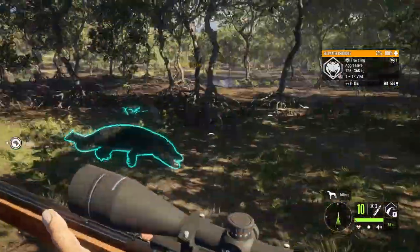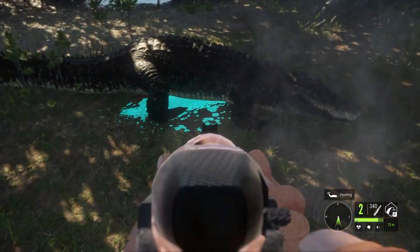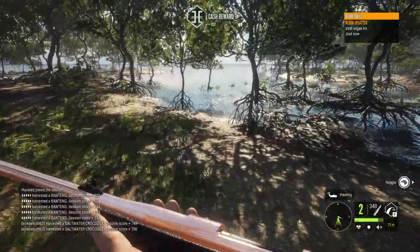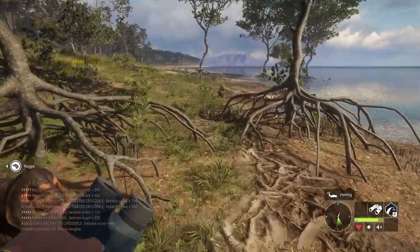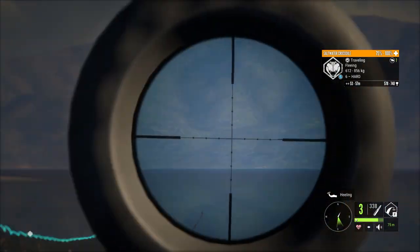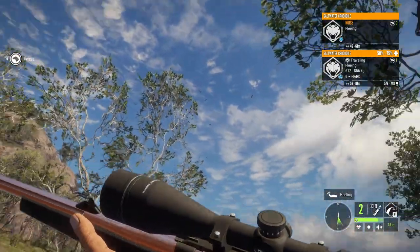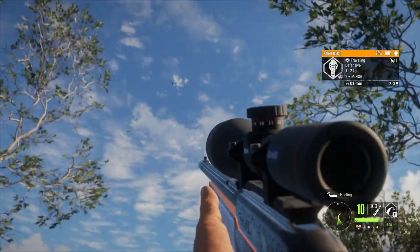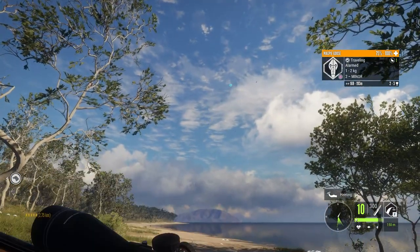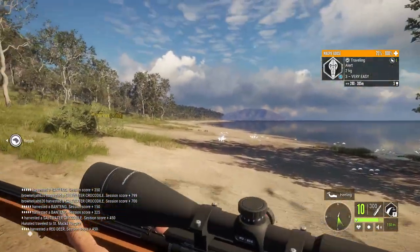I've got another aggressive one, just a level one female. Reckon I hit the spine there - yeah, spine and double lung, that's a pretty good shot. There's a croc hiding behind that mangrove. There he is, he's alarmed. Let's get a shot into him before he flees. Should be at least one good shot, maybe two, but he's gonna die pretty quick. Just making sure there's no massive magpie gaze up there - does not appear to be.